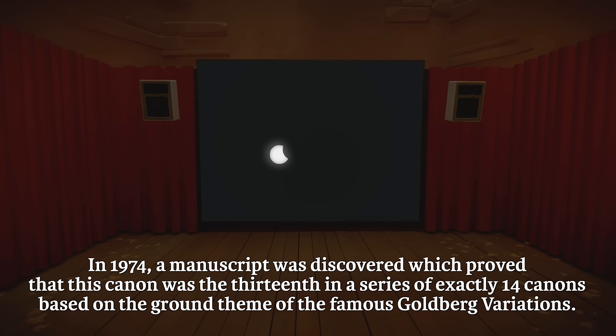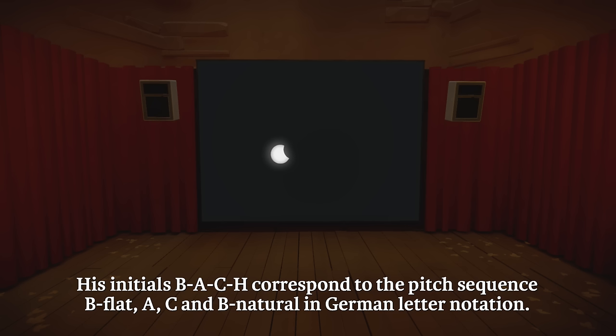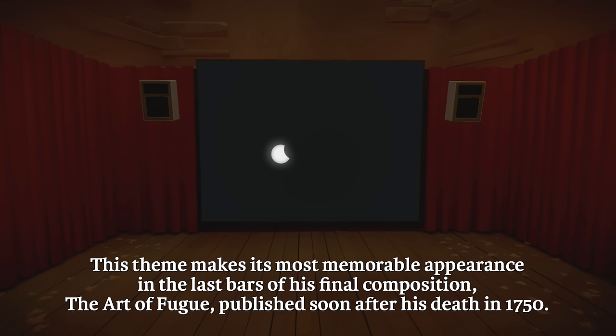He sat for a portrait with Elias Hausmann, official artist at the court of Dresden. This portrait, which now hangs in the gallery of the town hall in Leipzig, is the only indisputably authentic image of Bach in existence. The Hausmann portrait shows Bach dressed in a formal coat with exactly 14 buttons. In his hand is a sheet of music paper upon which is written a puzzle canon for six simultaneous voices. In 1974, a manuscript was discovered which proved that this canon was the 13th in a series of exactly 14 canons based on the ground theme of the famous Goldberg Variations.